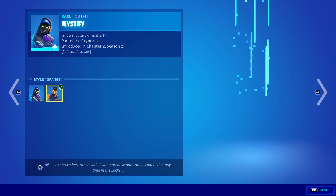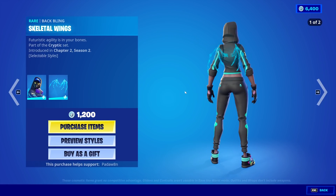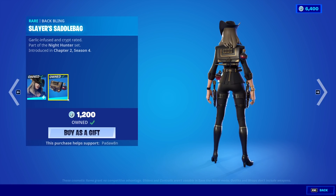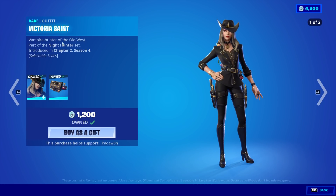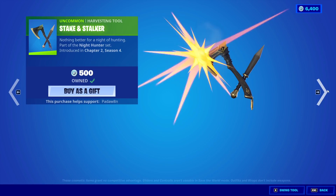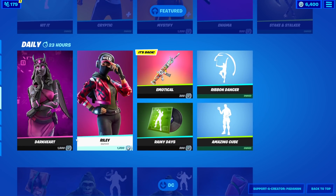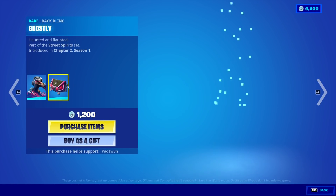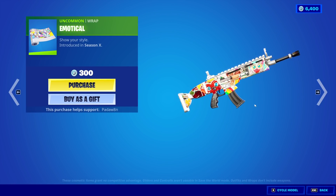Next up, we got the Mystify skin with these two styles and the back bling. Then we have the Enigma wrap. The Victoria Saint with the Slayer Saddlebag. Then we have the Staken Stalker as well. Next up we have the Dark Heart with the Heartless Wings. The Riley skin with the Ghostly back bling.